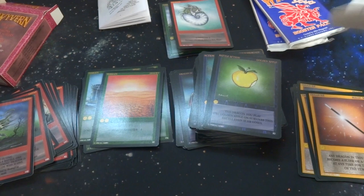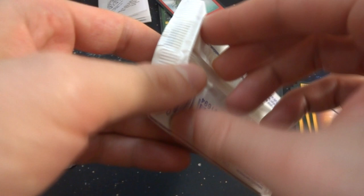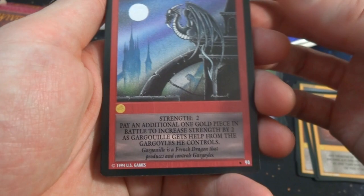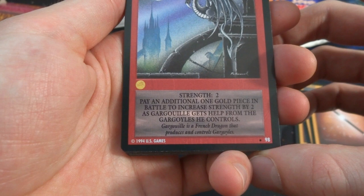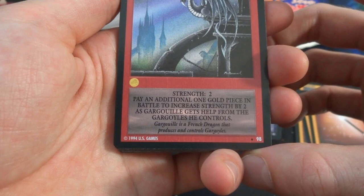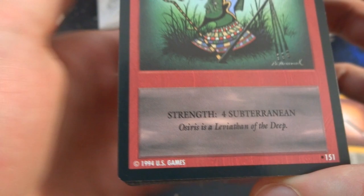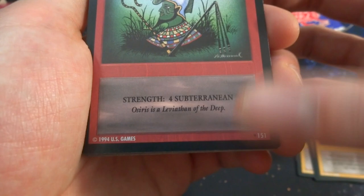Opening another pack — this one feels normal. Got a Gargoyle Light — a gargoyle dragon at the moon, on the side of a building; one gold, strength two. Pay an additional one gold piece in battle to increase strength by two — the gargoyle gets help from itself. Another dragon — looks like an Egyptian god going on; Osiris, leviathan of the deep — this is underwater, looks like a green guy, holographic kind of feel; subterranean, strength four. Got Scylla — she's got three heads, three chests, two dog heads, and a very spiky tail; strength four; defends at five strength from face down and attacks at three from face up.